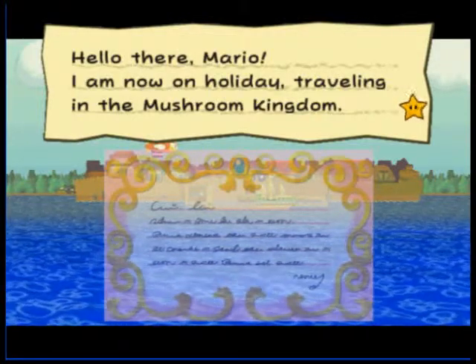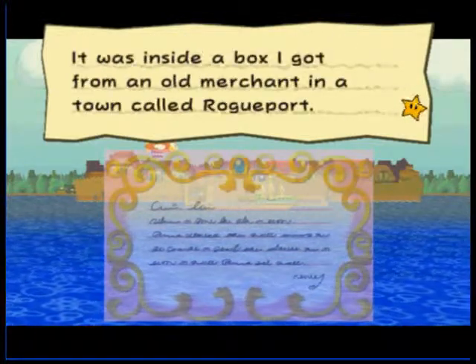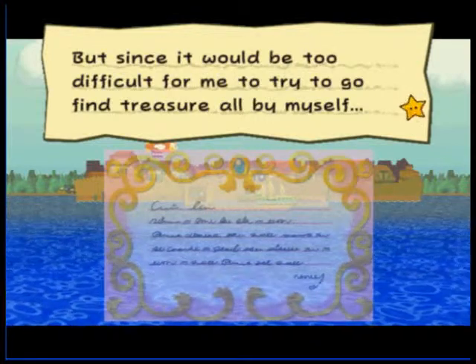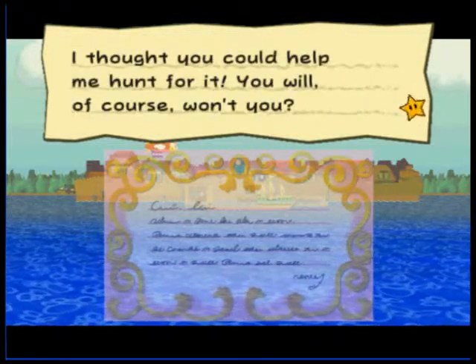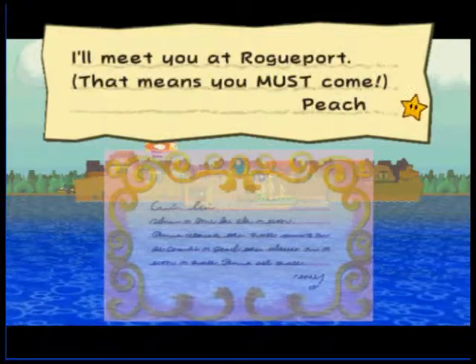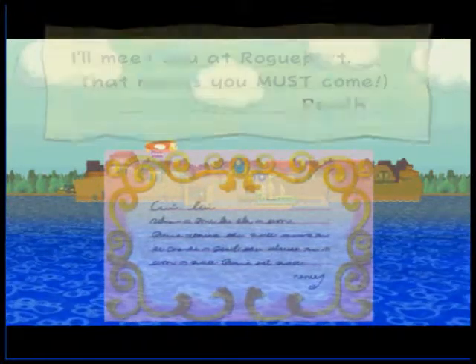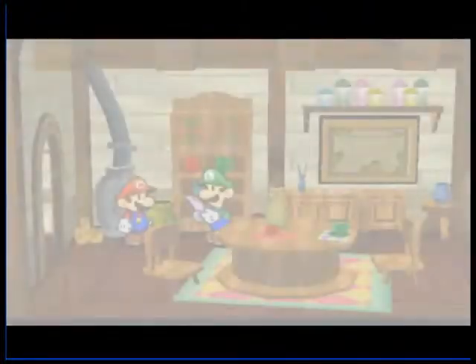She found an old map in Rogueport and she wants Mario to help her find this treasure and come to Rogueport. That means you must come. Alright, so we're going to find some treasure.